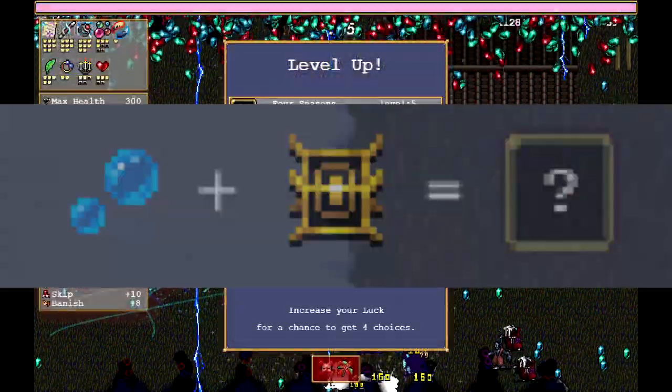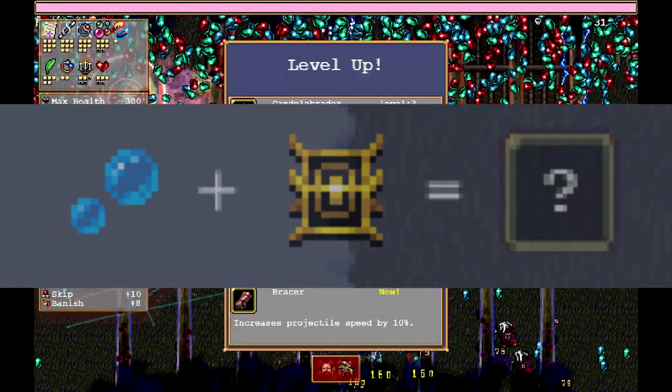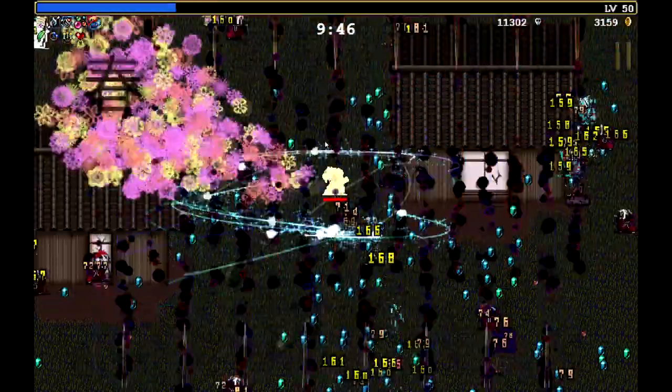Finally, you just need to evolve the weapon that Kappa has — the little bubbles. For this, you need the Spellbinder, and again, you need a maxed out Spellbinder, and you'll get the evolution.